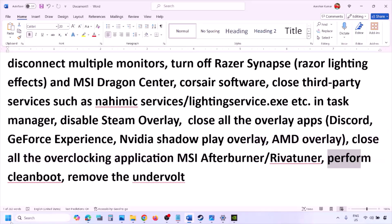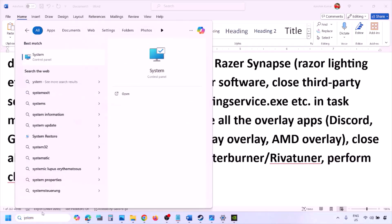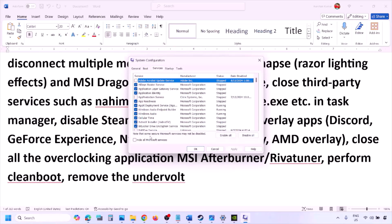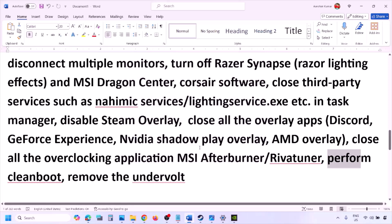Perform a clean boot. Type 'System Configuration' in the Windows search box, click System Configuration, go to the Services tab, check the box that says 'Hide all Microsoft services', and then click Disable All. Click Apply, then OK. You will see a restart option — restart your computer and then launch the game. Also if you have undervolted your computer, remove the undervolt and launch the game.